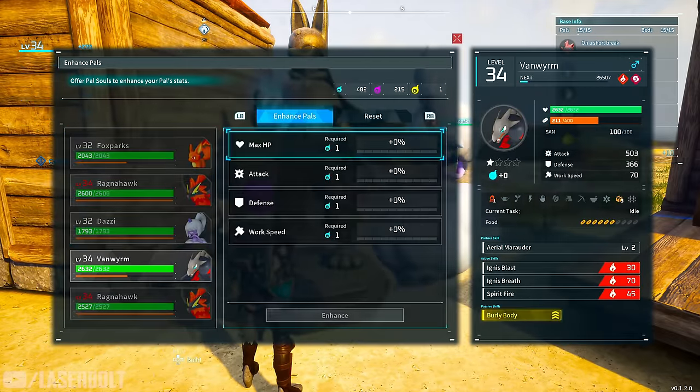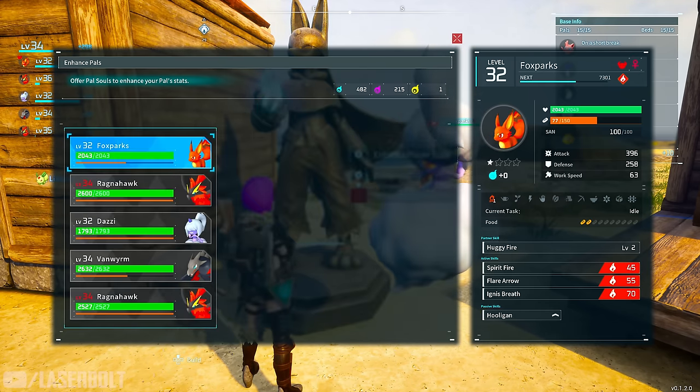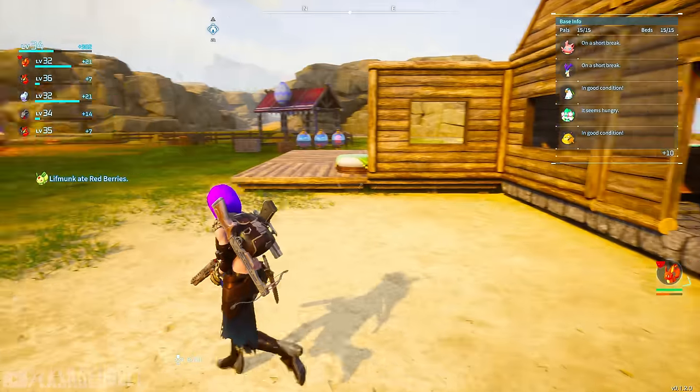The great thing about the Statue of Power is it gives you the ability to enhance your pals. If I click on him he'll be able to get enhanced. Another great feature is that enhancements can be reset — so if you already have a pal you maxed out, or haven't yet, you're able to reset the progress.